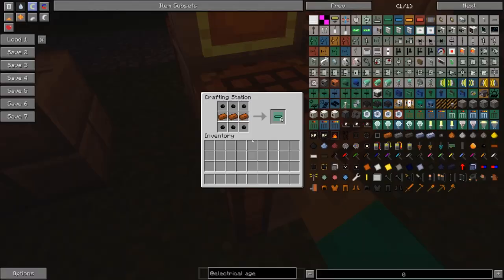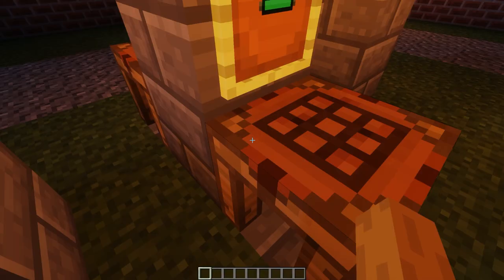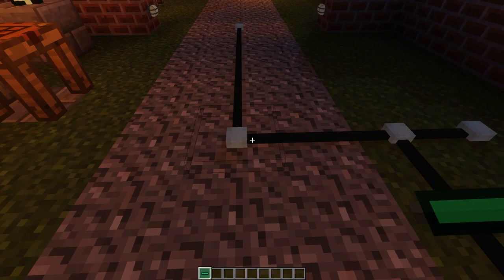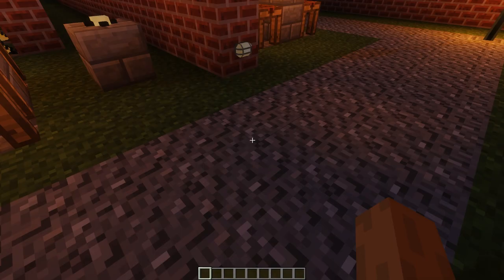There's also an alternative crafting recipe: six rubber and three copper ingots to get six low voltage cables at once. The cables look like this - placing them will just go like that, and they extend. They look pretty neat. There's some other stuff you can do with the cable in terms of covering them up and changing their color - I'll get into that at the end of this episode.